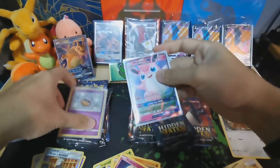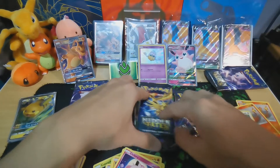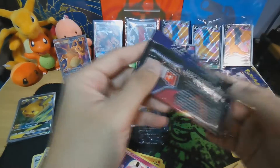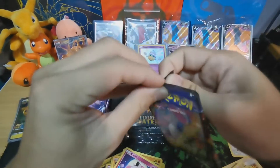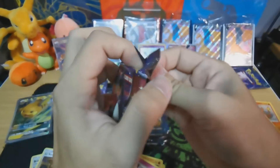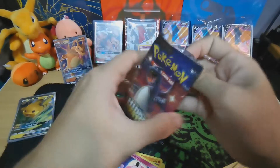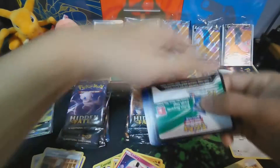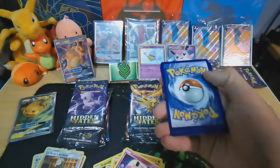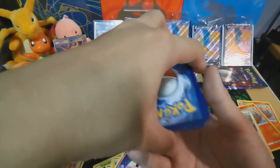Wigglytuff looks so cute — the centering is quite nice. I guess it was a good pack — double holo. So far a Wigglytuff and the Inkay. Actually the theory that a Charizard inside a Charizard pack could be quite true, because in Darkness Ablaze I managed to pull a Charizard from a booster inside a booster — Charizard in a Charizard in a Charizard, quite interesting.